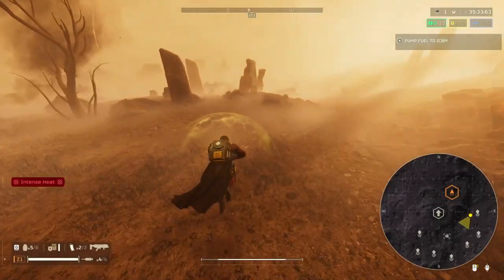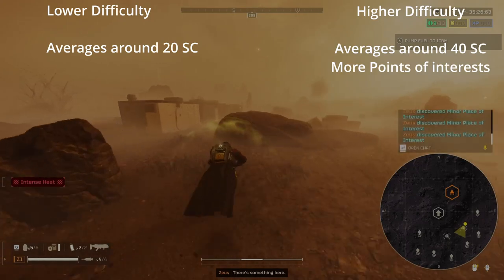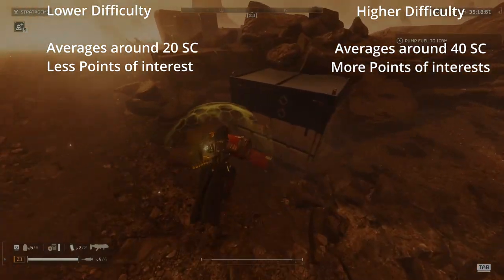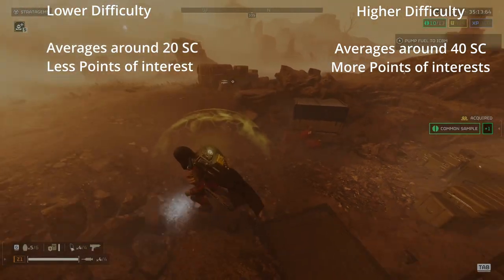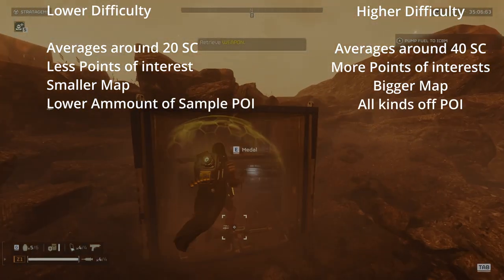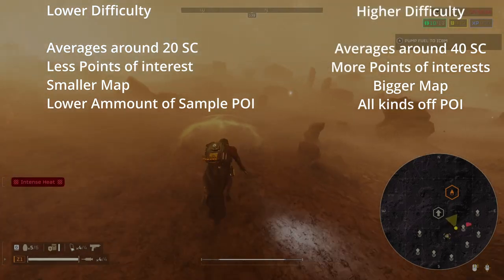The deal is that you will get from 20 to 50 super credits per run, with 20 being if you are extremely unlucky. Why no higher difficulties — don't higher difficulties spawn more points of interest, you might ask? Yes, they do, but most of the points of interest will be there to feed you with samples. At the lowest difficulty, you get fewer points of interest, sure, but there are not that many samples on the map to collect. This will eliminate some undesirable points of interest that would otherwise be generated, such as nests and optional objectives.